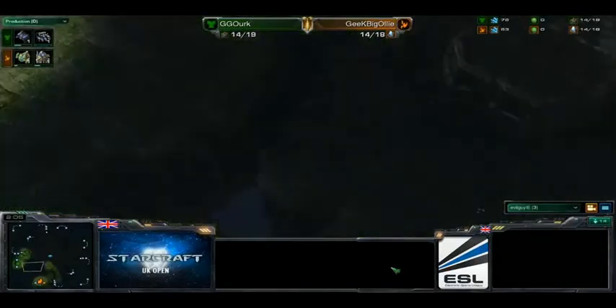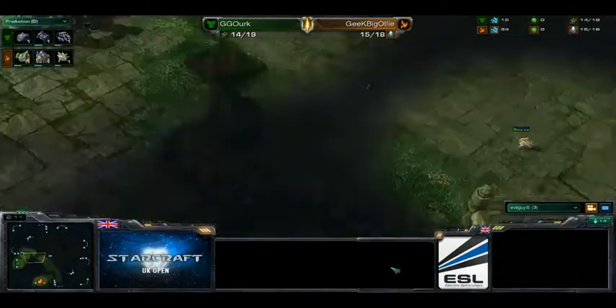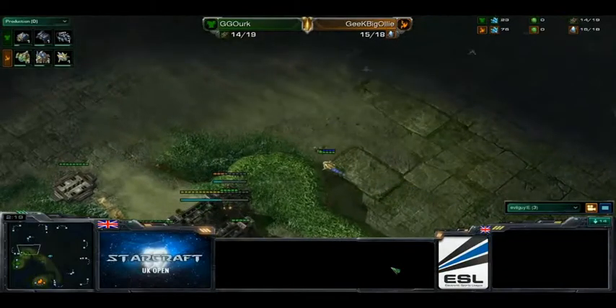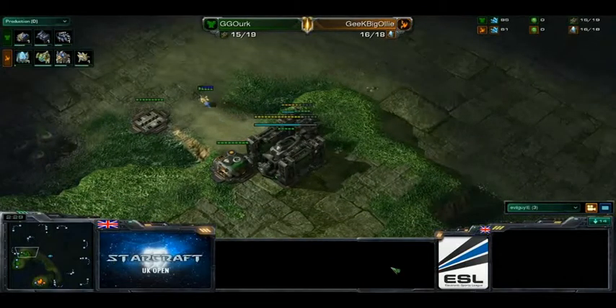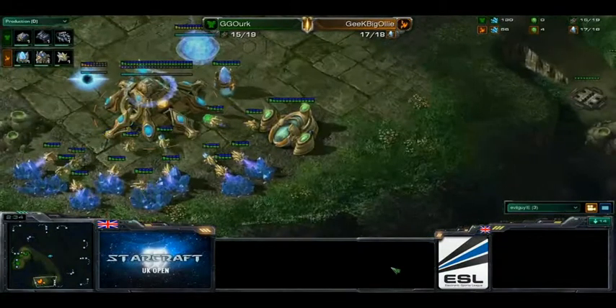So you can drop here relatively undetected. It looks like GG Ork is actually going to wall himself off here and make sure there's going to be no scouting getting in by Geek Big Ollie. So it'll be interesting to see if he's going to go for some sneaky play — cloaked banshees or something like that — with the close-air position, or is he just going to go for a one-rax expand, which is also quite common on this map, because the natural expansion has quite a small choke to defend.